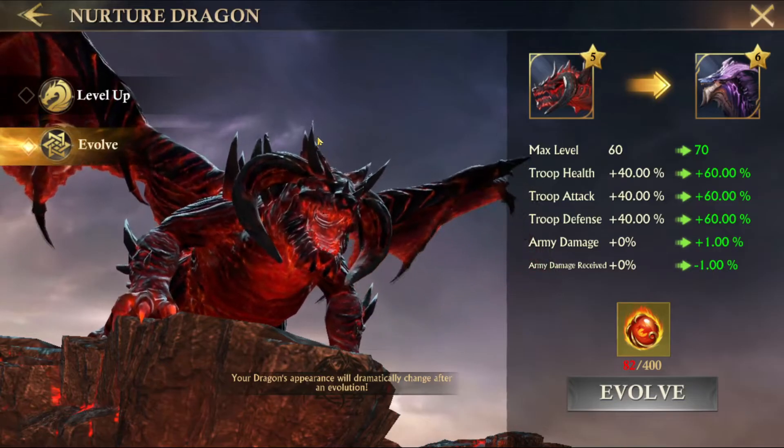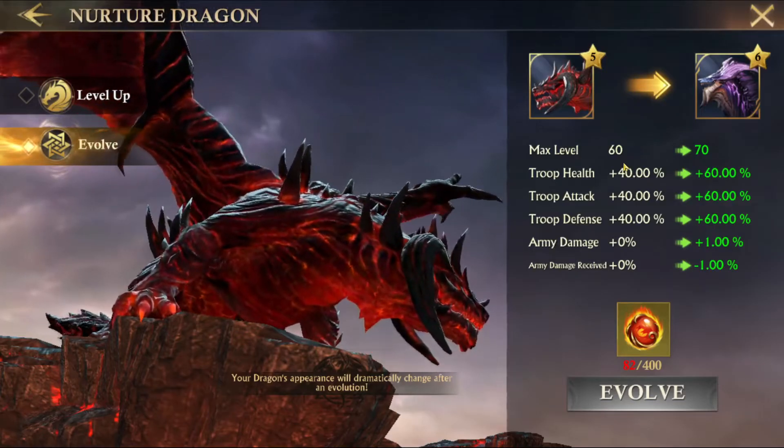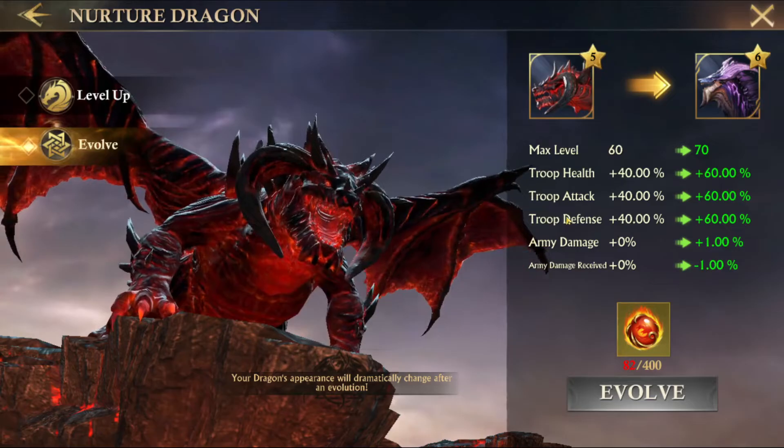These are really hard to come by, so whenever there's an event with them, try your best to get the rewards. What increasing this does is it makes your dragon look a lot more badass, and it also gives you these bonus stats, which are nice to have.